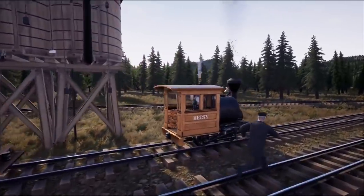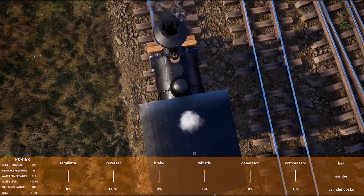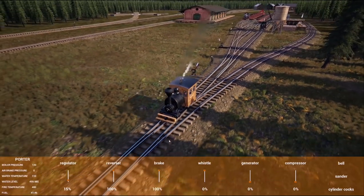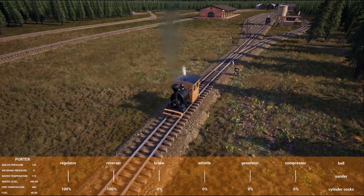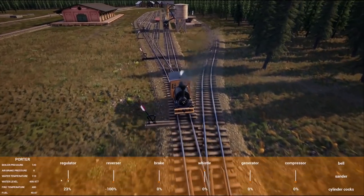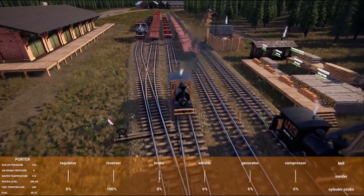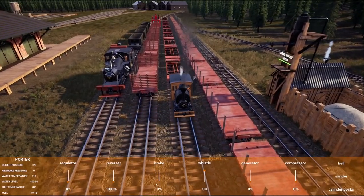Let's get Betsy 1 into the logging siding. We have 10 logging cars total, so five on each train — that's 30 logs each — which should fill the sawmill in no time. I want to fill the logging lake as well, so it's completely full. That's going to be 100-plus logs at least, but it'll be easy since we just send the trains back and forth.